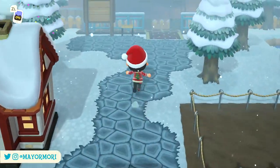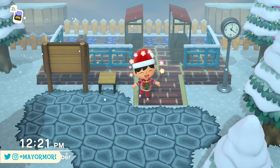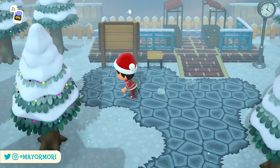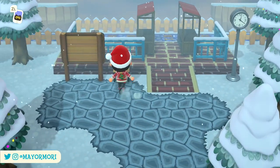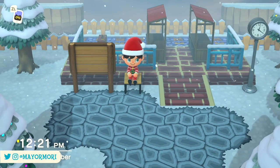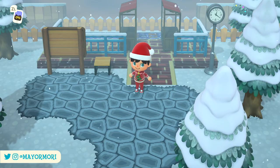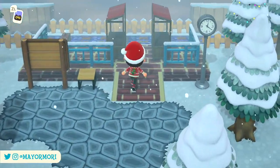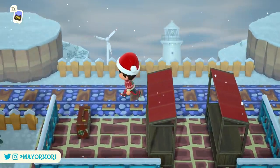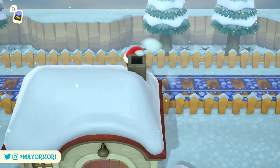Moving up to the very top of the map we have my version of the classic train station. This definitely wouldn't have happened without the help of a talented pixel artist — I'm not sure if they want to be named so I'll just leave the links for the patterns in the description. As you can see we pretty much have the closest thing to a train station layout as possible, along with a little box where KK Slider would typically sit and play music back in the day, and a board for where the town map would go. Then if we head through, we have the actual train tracks which run the full length of the island and are fenced off, just like the original.